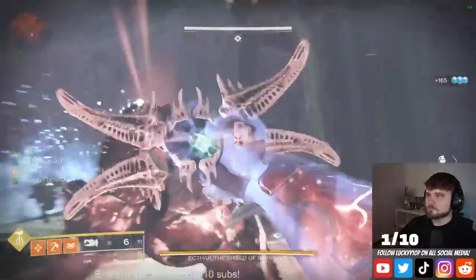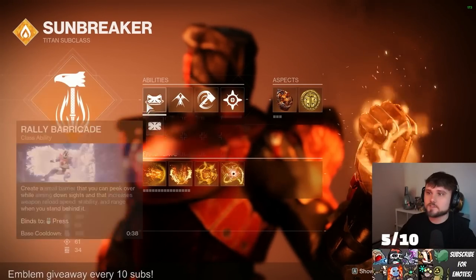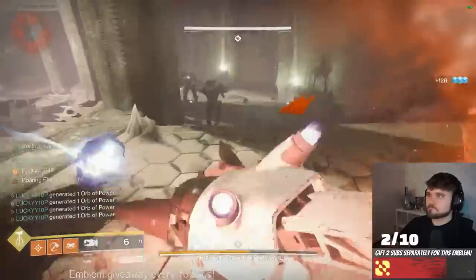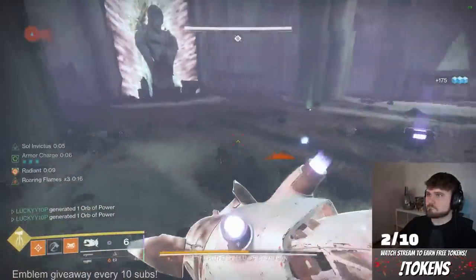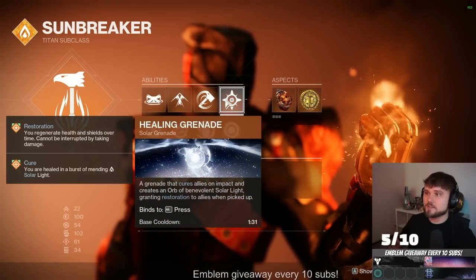I could adjust a few things here and there, but let's break down what we got in terms of the subclass. We're just rocking Hammer of Sol for the super, rocking rally barricade — really doesn't matter though, probably not using my barricade at all unless I lose my hammer. You have a few different alternative methods to get the hammer back if you do lose it, because sometimes you throw it and it lands in the water, or you just straight up can't find it. We've got catapult lift, force throwing hammer, and healing nade for survivability.